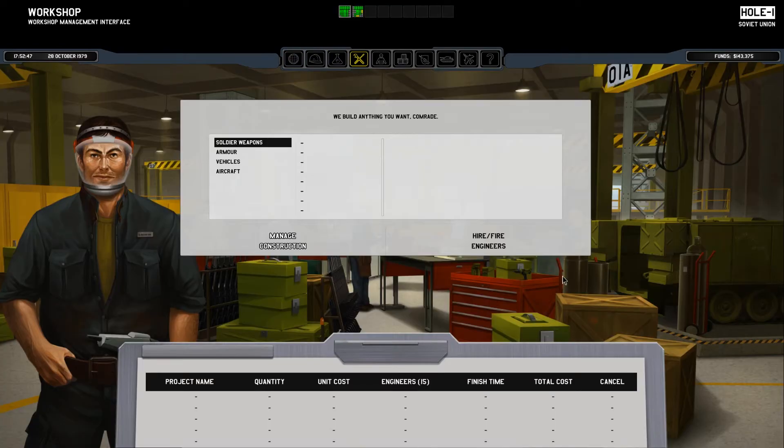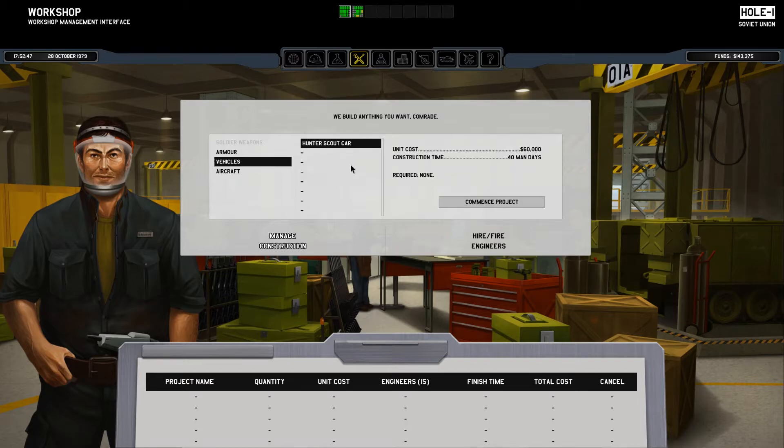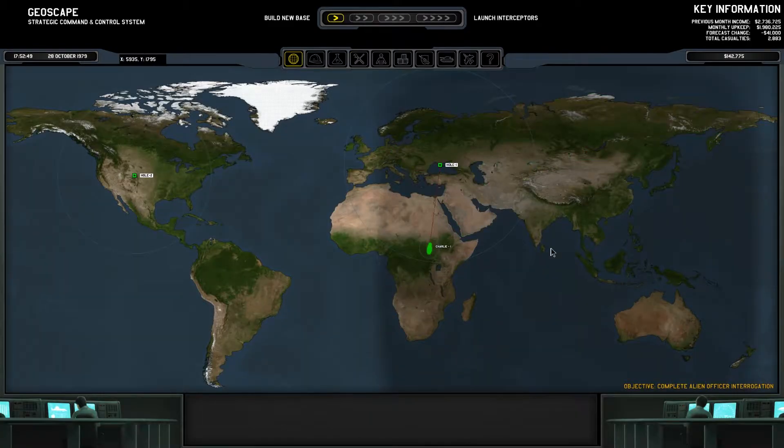Let's get into the workshop here and go to vehicle — we're going to get our hunter scout car, commence project. All 15 workers, so two days sixteen hours — that's going to be the time schedule. Normally those cost 60,000, so it's not too bad, and it's better than losing a soldier. Charlie two is going to probably take over for the meantime because they actually have a hunter scout car. Let's go ahead and progress time.